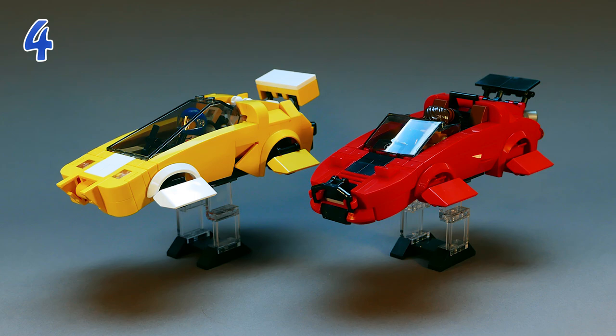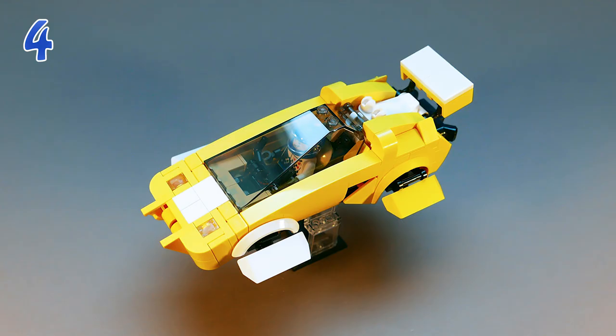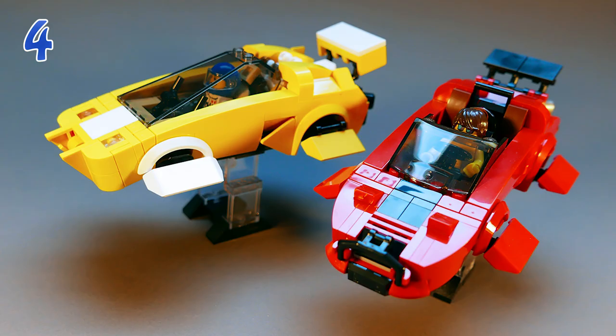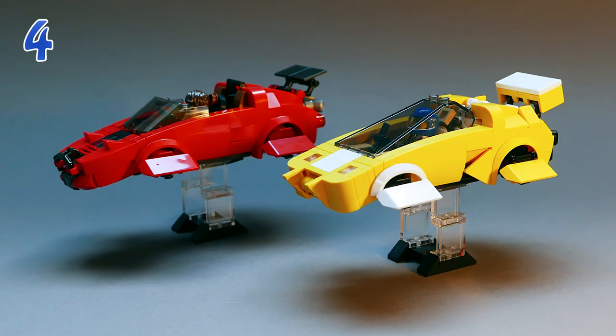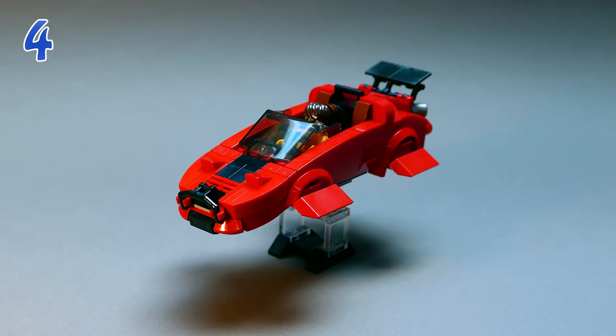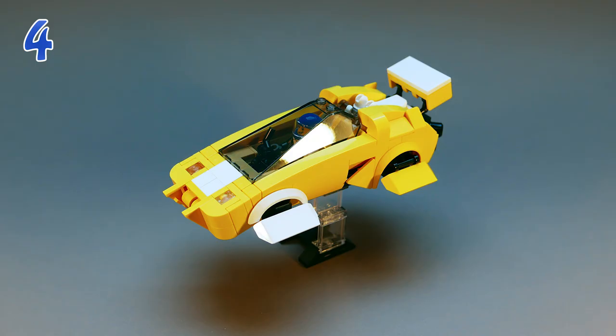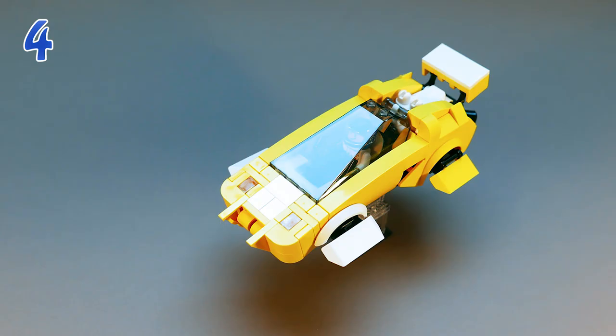Moving on to number four — honestly I don't know how I put this at number four because I really, really like these builds. Coming in at number four, we have a couple of hover cars built by Goal Plays with LEGO. Recently in a 2017 Speed Champions set we had a great curved roof that went down in the front of the Ford GT, and here we've got a similar kind of design but our builder sort of expanded on this curved front. This is one of the smoothest and cleanest downward slopes I've ever seen in such a small scale — really just one of the nicest looking small-scale cars I've ever seen.